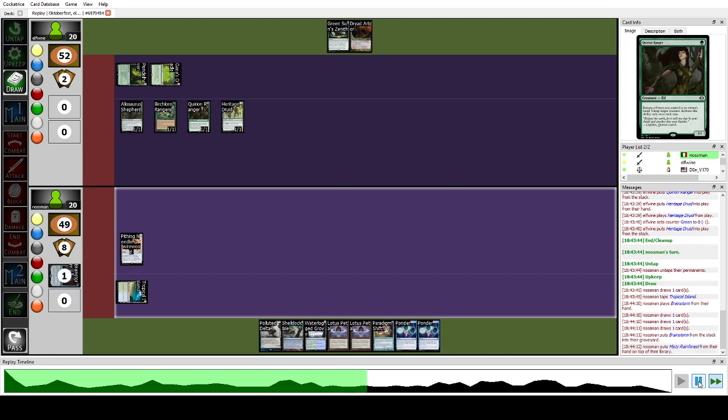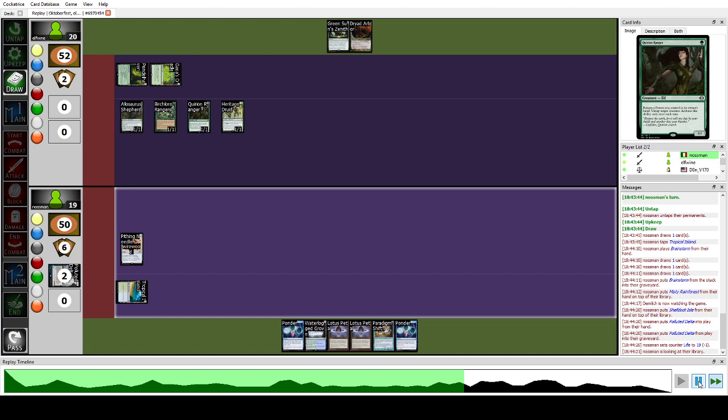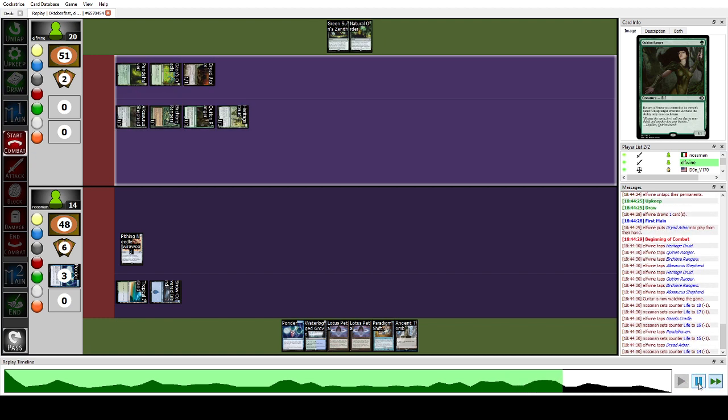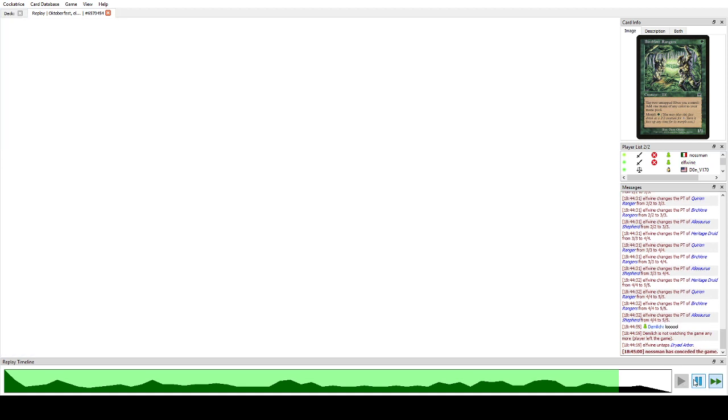I Brainstorm to find something — maybe a win condition — didn't find any. I fetch and Ponder to find a win con; still didn't find one. He taps Cradle for five and plays Glimpse of Nature. I didn't notice he couldn't tap something — actually it's six mana total: five off Cradle and one off Pendelhaven. That's 20 damage and I'm just dead. We lost the second game against Elves, now realizing we're playing Elves not Maverick.